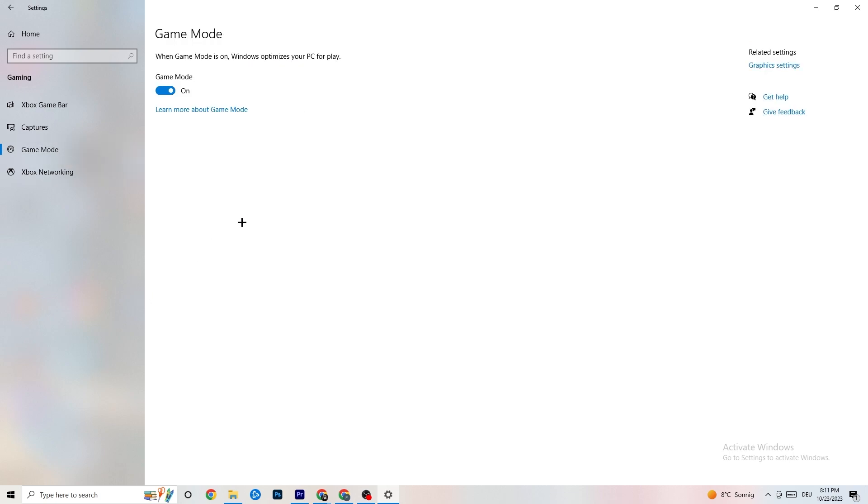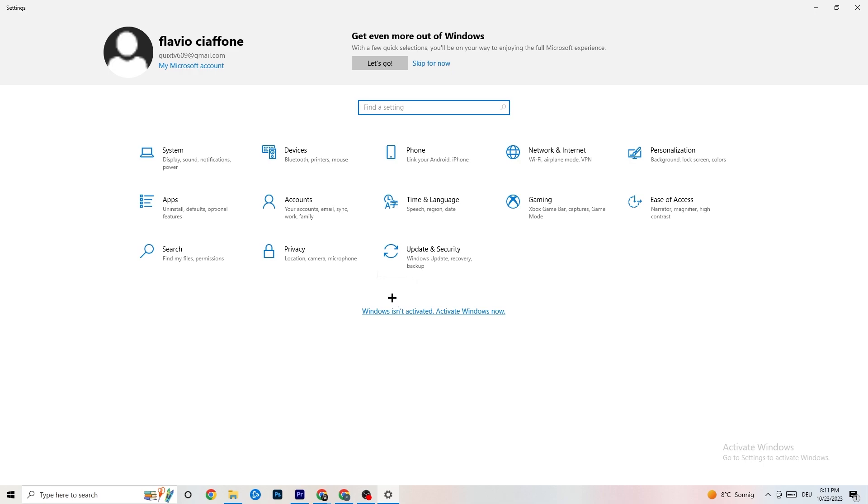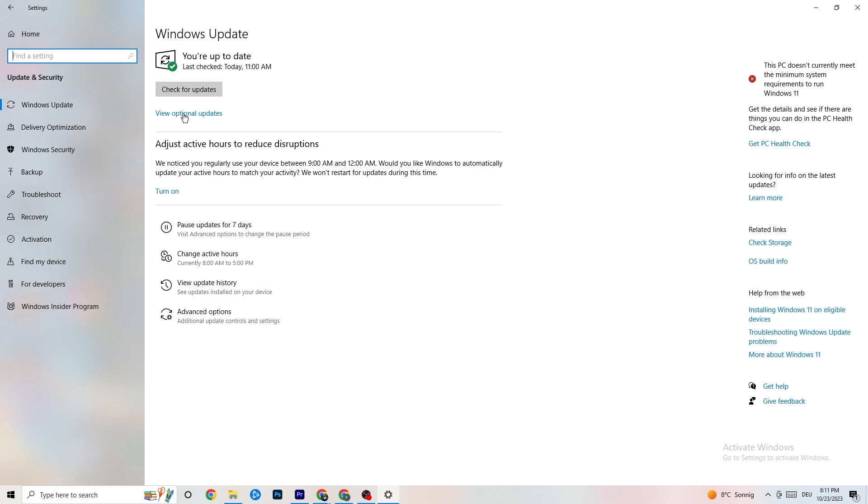Hit 'Game Mode' — for some people it works better with Game Mode on, for others it works better off, so just try it out. Then go back to your main Settings and click 'Update and Security.' Stay on 'Windows Update' — I really recommend you check for Windows updates. Updating to the latest Windows version will increase your system's power and help with every issue you're currently having.